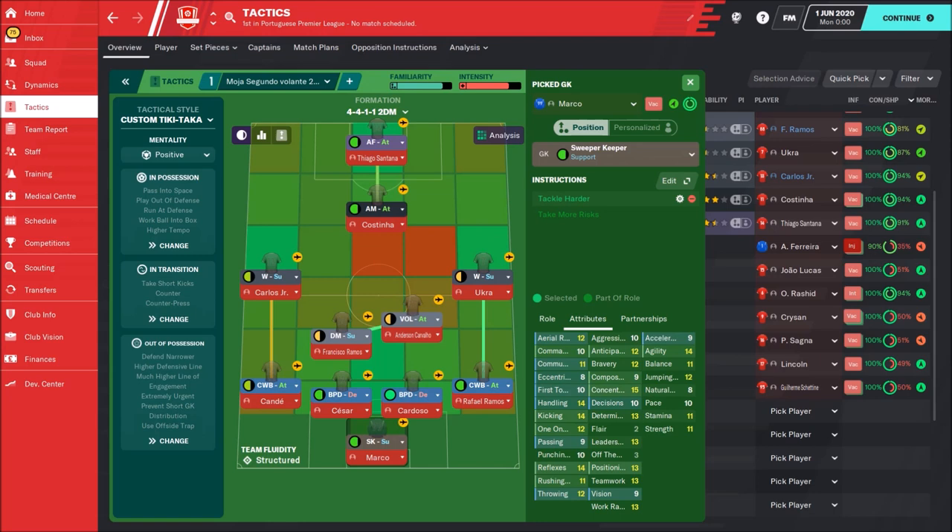My new tactic is in formation 4-2-2-1-1. I really think that I didn't make any tactic in this formation this year. I have used this tactic with Santa Clara in the Portuguese League, then with Napoli, with Munich in the German 3rd League, and also with Crystal Palace. With all these teams, results were really fantastic. I'm really happy with how this tactic works.